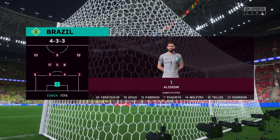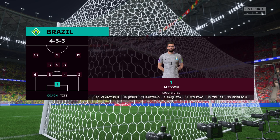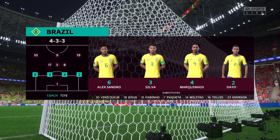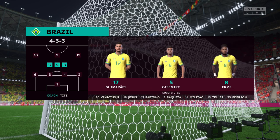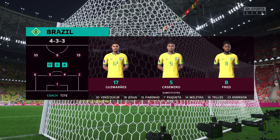The starting 11 for Brazil: Alisson gets the nod in goal, Thiago Silva plays alongside Marquinhos in central defence, Fred plays with Casemiro in the centre of the pitch, and the striker is Richarlison.